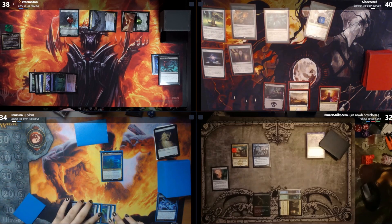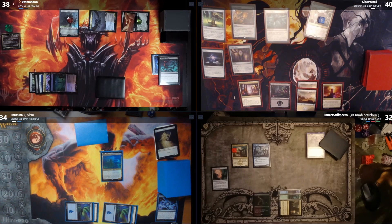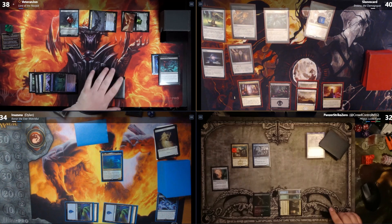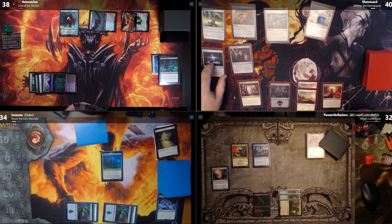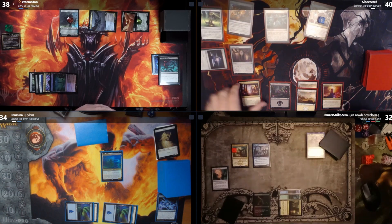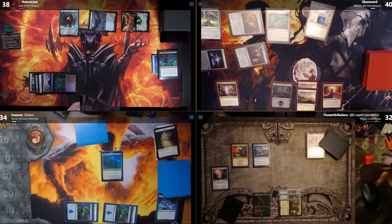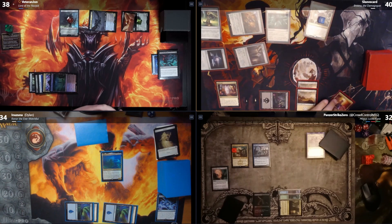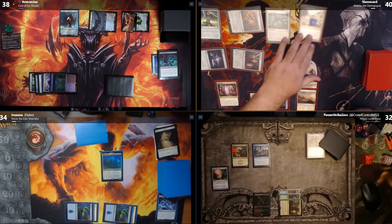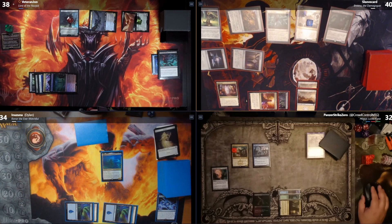I draw and play Study Hall as my land. Then I tap six for three black and bring out Necropolis Regents — a 6/5 flyer. Whenever a creature I control deals combat damage to a player, I put that many +1/+1 counters on it.